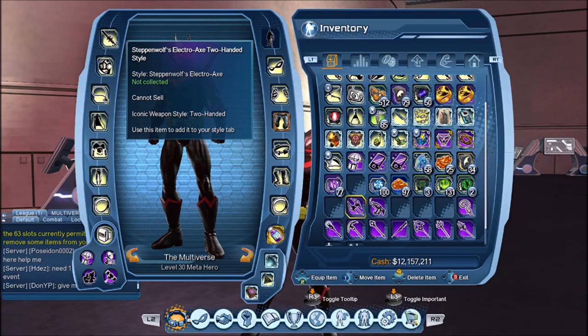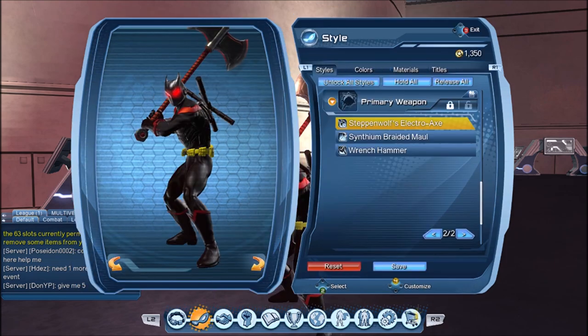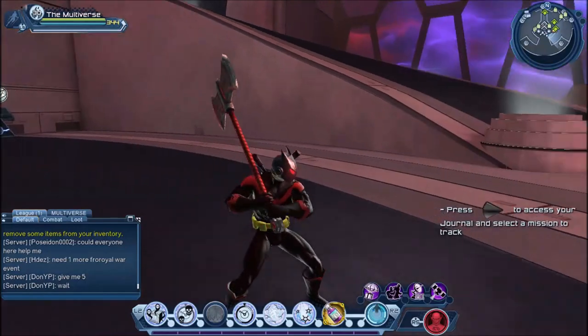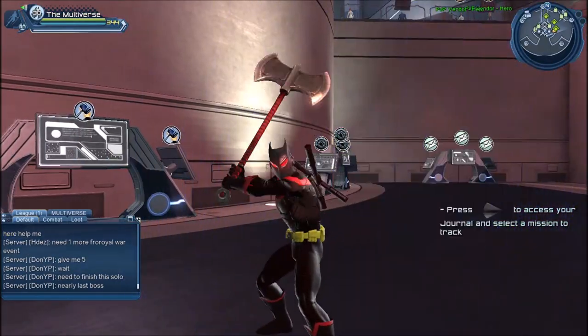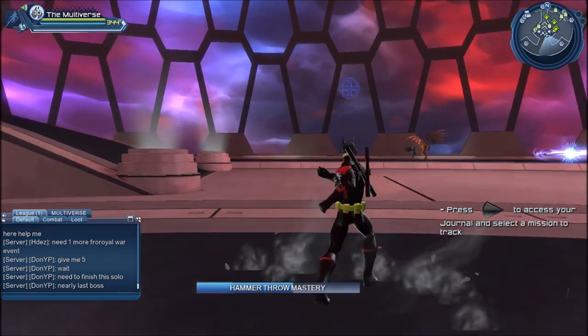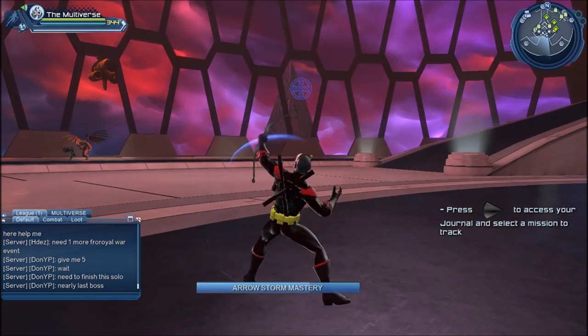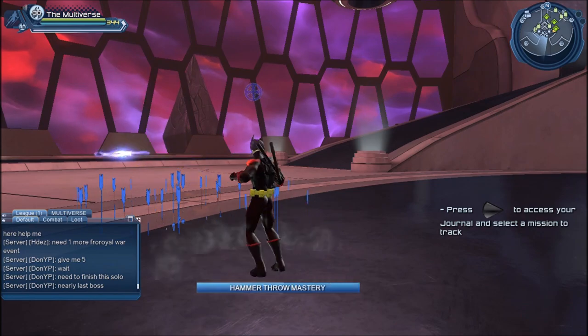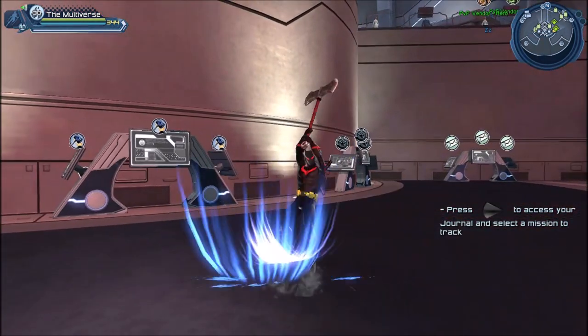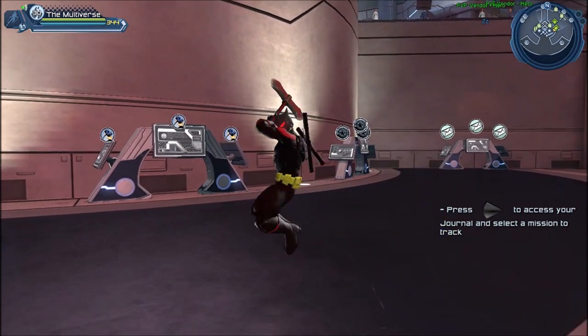And here we have the official axe of our friend Steppenwolf. It looks pretty much like the one from the Steppenwolf style already in the game. The one distinction is that it's a little bit bigger. Also note I have weapon mastery equipped, so if you see me trigger weapon masteries by accident, it is just that.